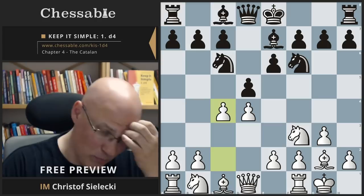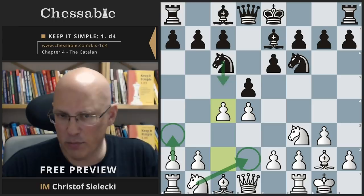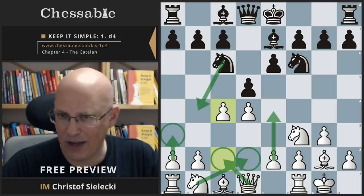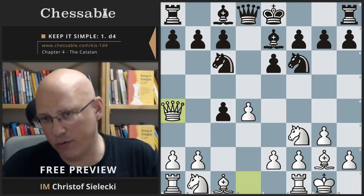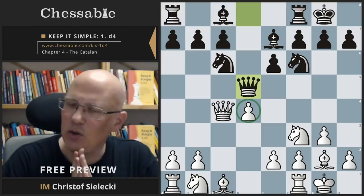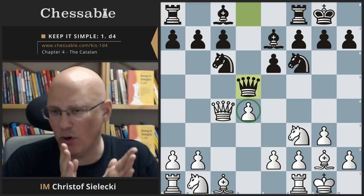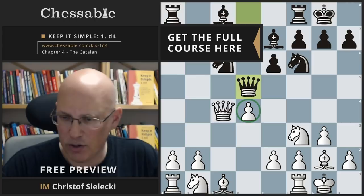We play c4, and the only somewhat interesting move for black is maybe to take. If they don't take, we have the easy plan of going knight d2, maybe a3 to prevent knight b4 moves after queen c2. Queen c2 followed by e4 is a standard plan we will see a lot in any closed Catalan. The capture is relatively best, after which queen a4 is good for white because we get the pawn back. We have the extra center pawn — d and e pawn versus just the e pawn. The only thing you need to do is not trade too much: after queen d5, don't take on d5 but rather move the queen away and gain an additional tempo on the black queen.